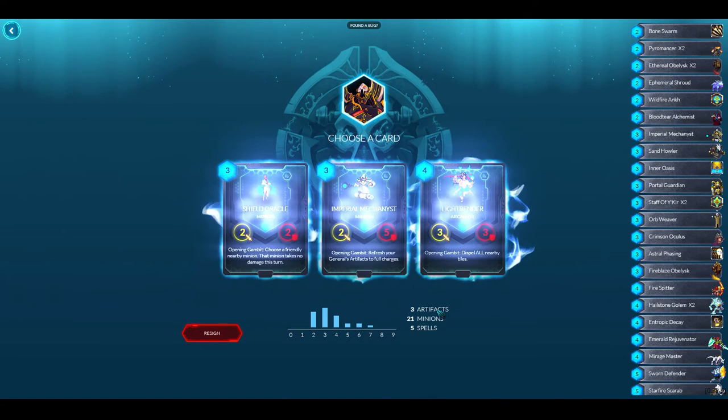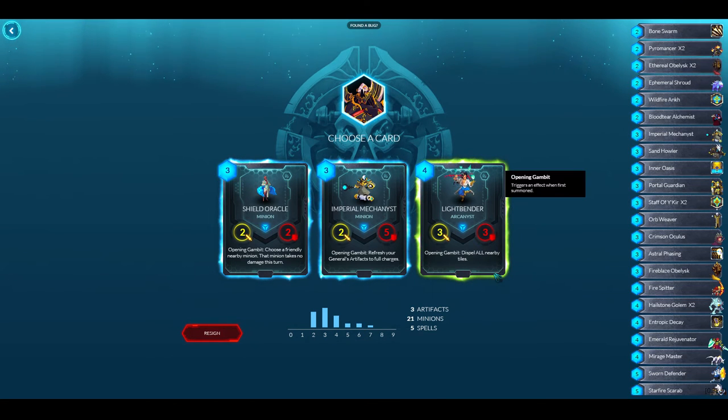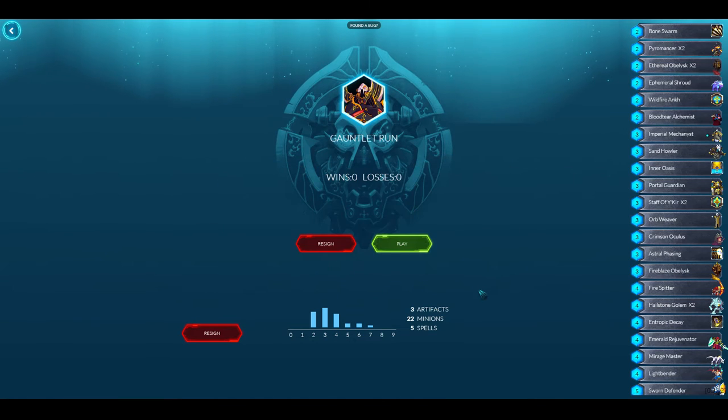There's a Shield Oracle, a Mechanist, or a Lightbender — I've noticed I barely have any spells, so I probably should take the Lightbender. That's my deck — lots of two-drops, a lot of three-drops, a good amount of four-drops, then a few five, six, and seven drops. Twenty-two minutes to build, but we'll see how the run goes.